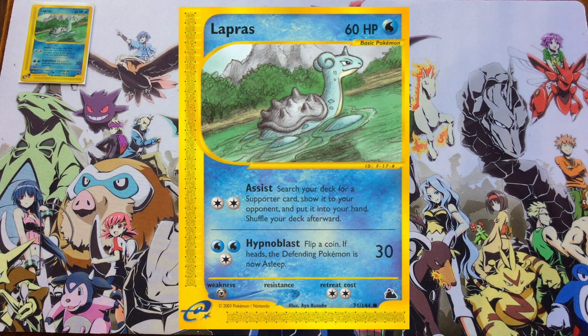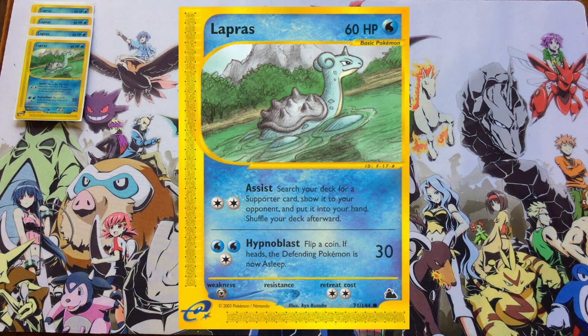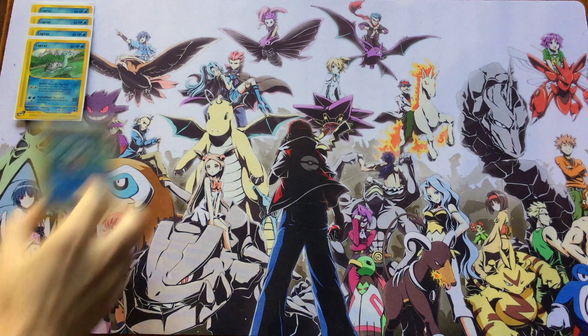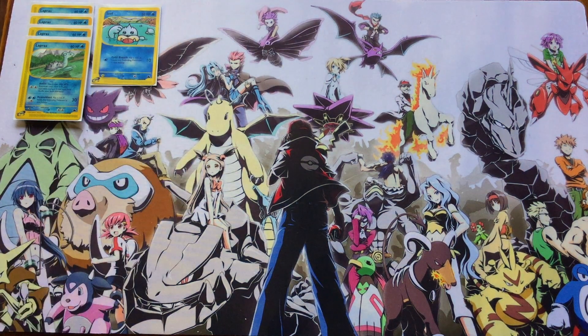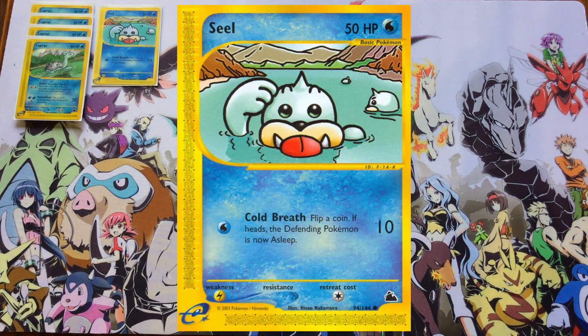We're starting with the Assist Lapras, which is really good for grabbing supporter cards out of your deck if you have a bad opening hand. In this theme deck format, Hypno Blast is actually going to be a pretty decent attack. Normally you would just use Assist once and then get it out of the active position without doing anything else, but that would be for faster formats than theme deck.